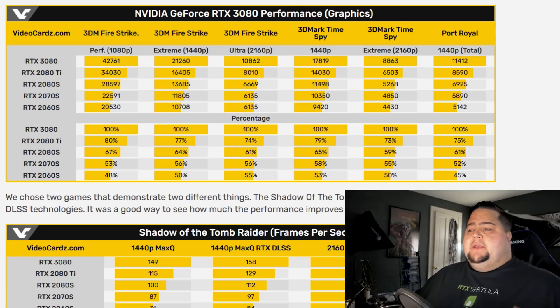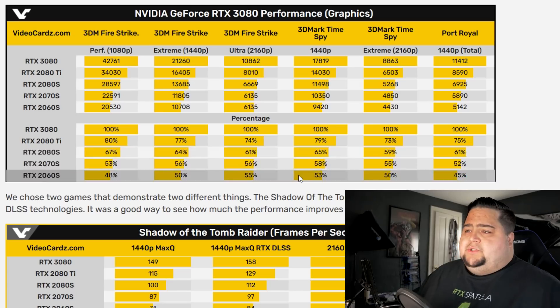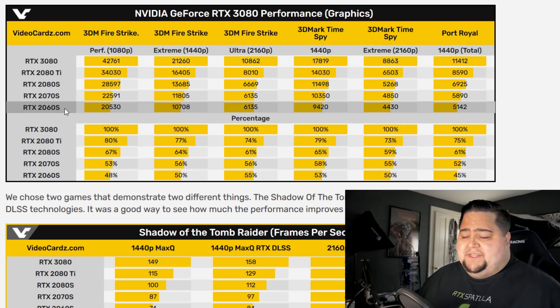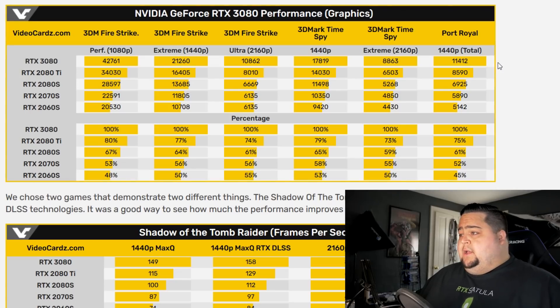We'll start off with the synthetics, because those can be very telling for raw GPU power and what these cards could actually be expected to do. When it comes to games, some games run different driver support, but with synthetics we get a decent idea of raw GPU performance. So we have the 3080 here, and it also lists the 2080 Ti, 2080, 2070, and 2060 Super respectively.